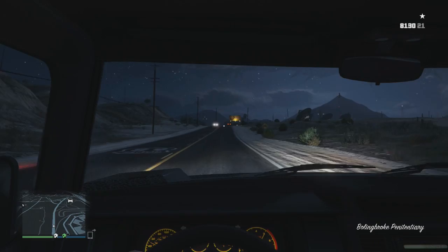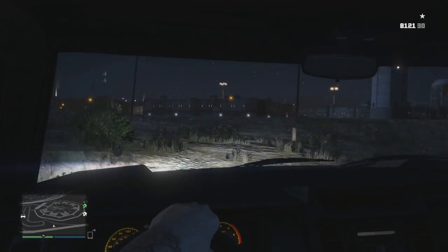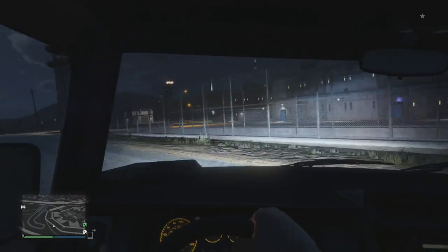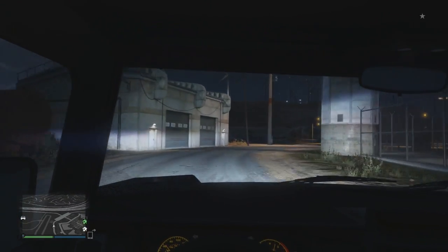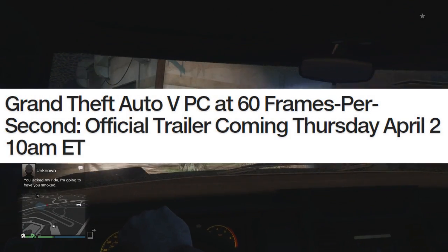Anyway, let's get straight into it. If you want to check any of this out for yourself, I will link it down in the description — it is officially over on the Rockstar Newswire. We finally have a brand new release date for the new PC trailer. The trailer is going to be at 60 frames per second for the first time, and it's actually coming tomorrow, which is Thursday April 2nd, at 10am ET and 7am PT.